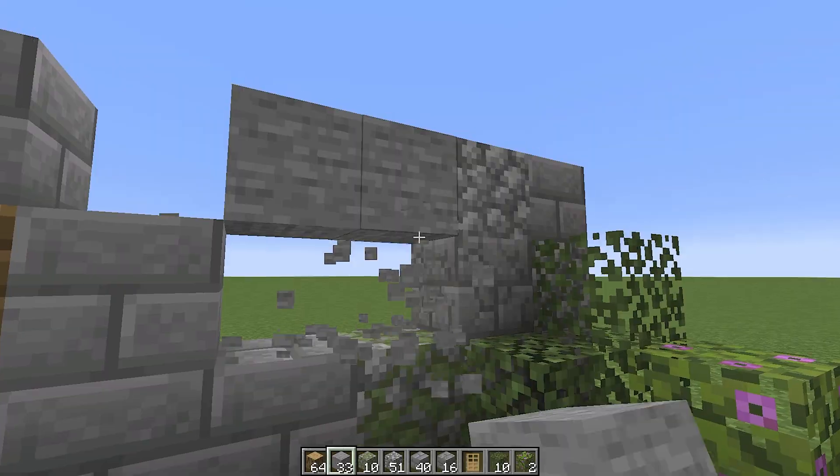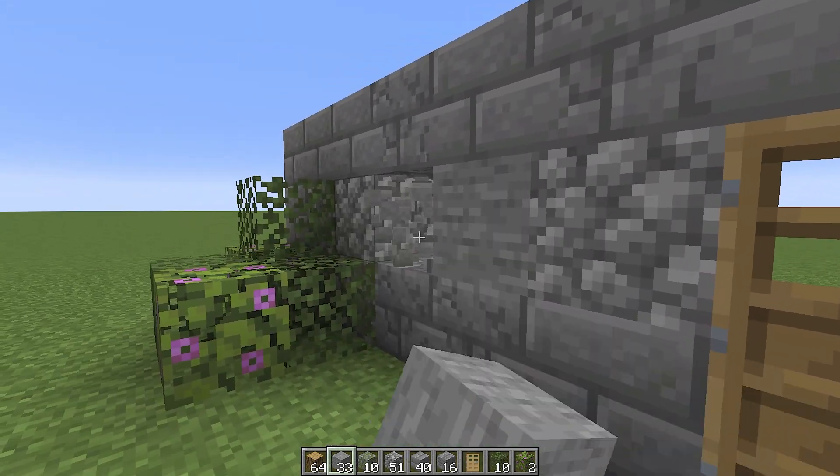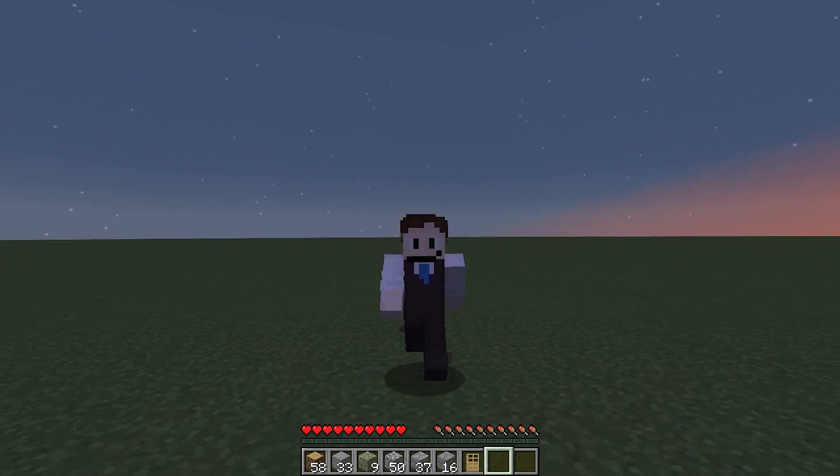Aziz, light! Now, light levels could mean a difference between casually building away at your base to running for dear life.